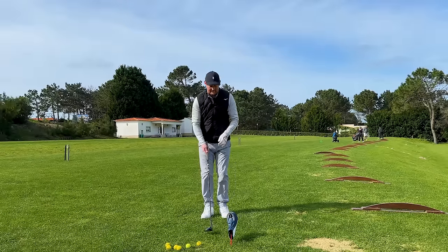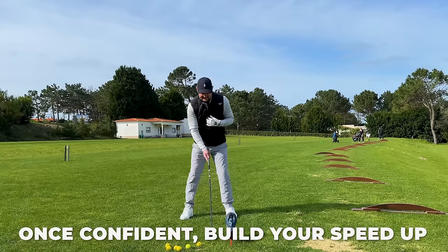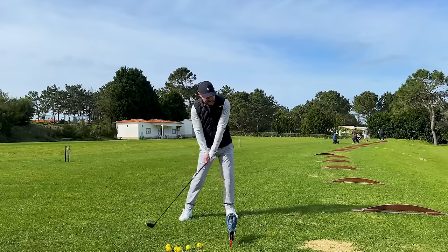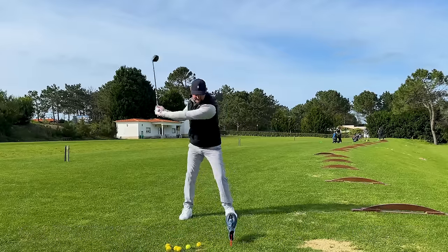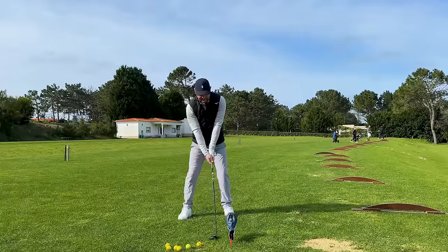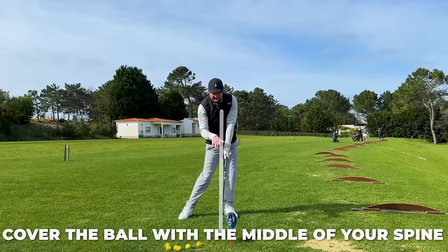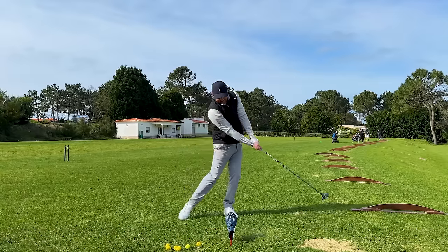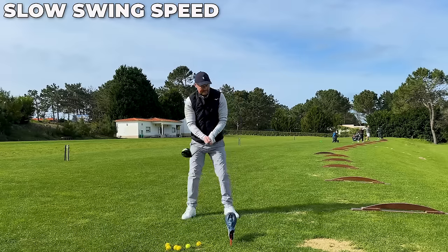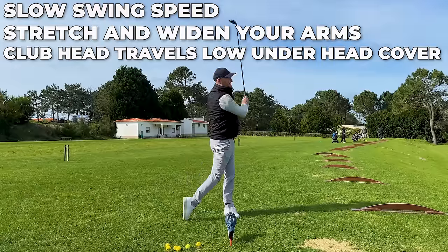Once you've got that initial feeling of stretched arms and low club head, build up a little more speed. Take your setup, imagine where the golf ball is going to be, and go about 60–70 percent. The main aim through the hitting zone is to feel that club head traveling low underneath the head cover. You might even get a little brush of the ground. Rather than leaning back and lifting upwards, you should feel like you're covering where the golf ball would be with the middle of your spine, then getting the ball and a little graze of turf — a small puff of divot after the ball.